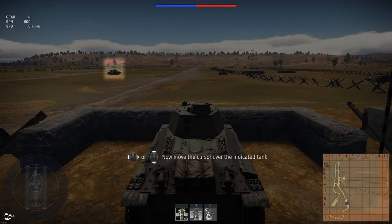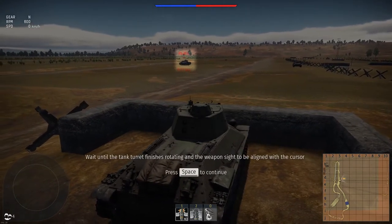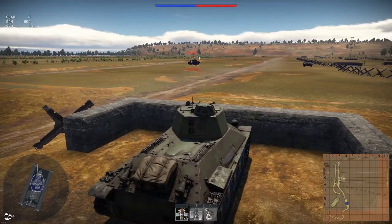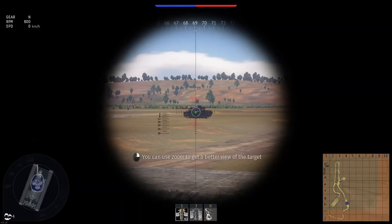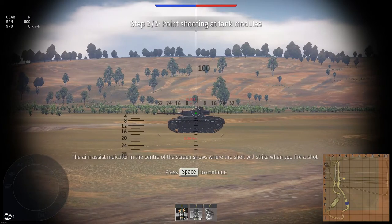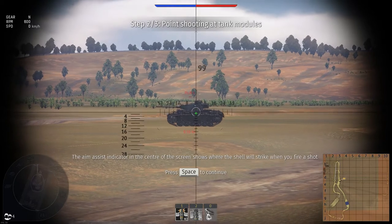Move the cursor over the indicator. Wait until the tank turret finishes rotating and the weapon sight is aligned with the cursor. Switch to gunner view — you can use zoom to get a better view of the target. The aim assist indicator in the center of the screen shows where the shell will strike when you fire a shot.